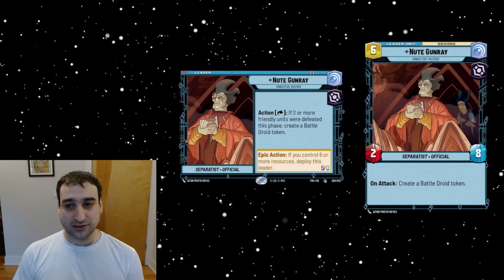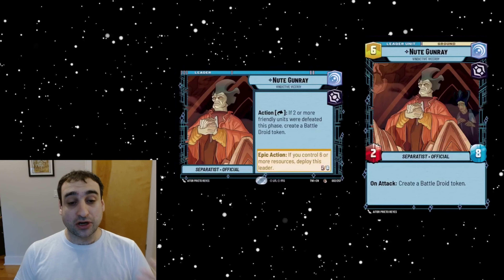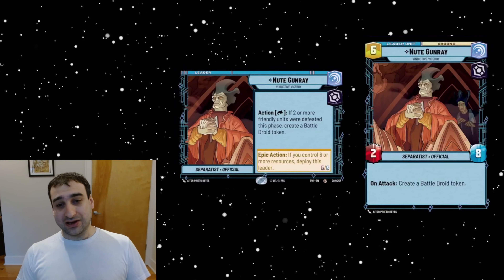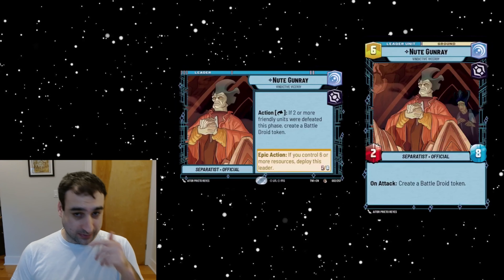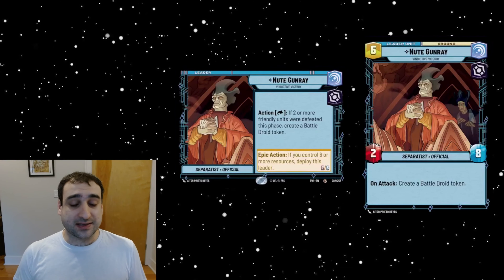Starting with the front side — you're trying to get a rebate on your Exploit. You're ideally building a deck with a lot of fodder units, you sacrifice those units to Exploit something nice into play, and then Nute Gunray rebuys one of those droids you basically sacrificed. So he helps keep that engine going forward. This is all about maintaining enough units so you can keep exploiting, because these decks will probably falter if their board gets completely cleared.